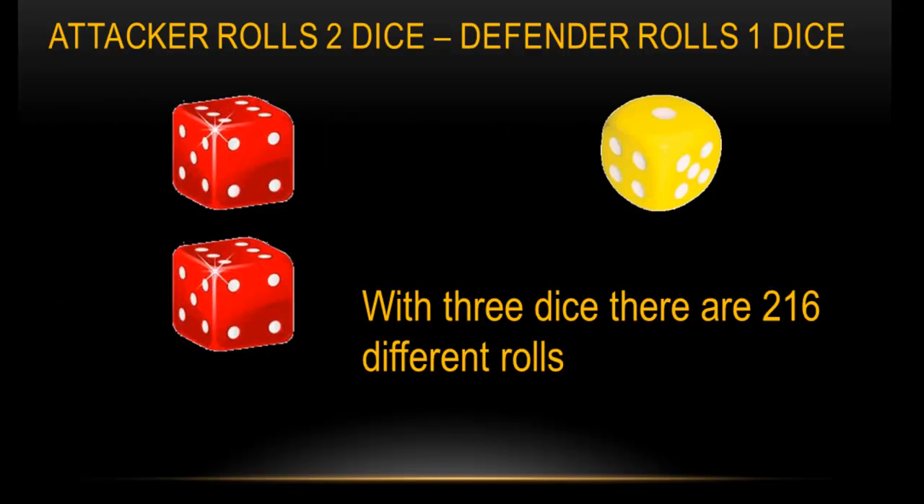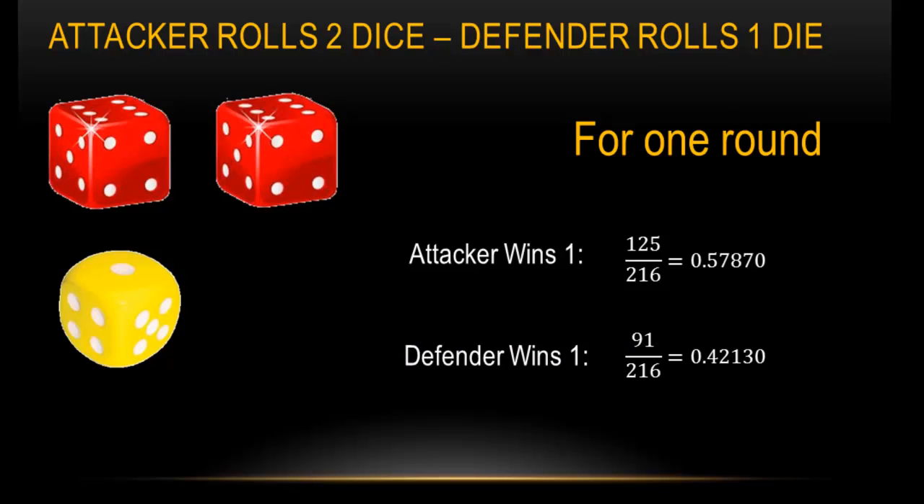The attacker can also roll two dice where the defender rolls one. There are 216 different rolls. For this round, the attacker will win 125 out of 216 times, so about a 58% chance. And the defender will win once 91 out of 216. It should make sense that the defender's chances are a little bit lower because, again, the advantage is to the attacker being able to roll an additional die.